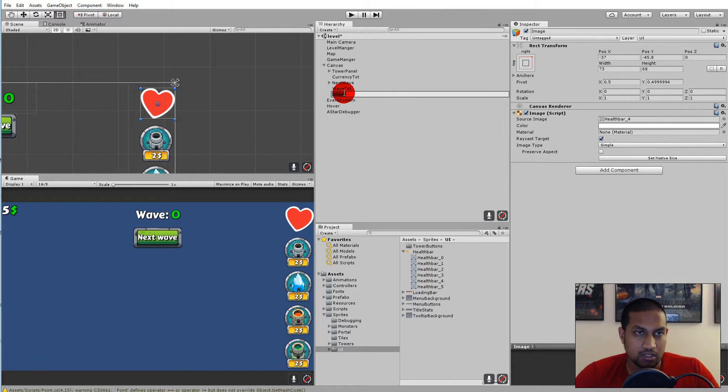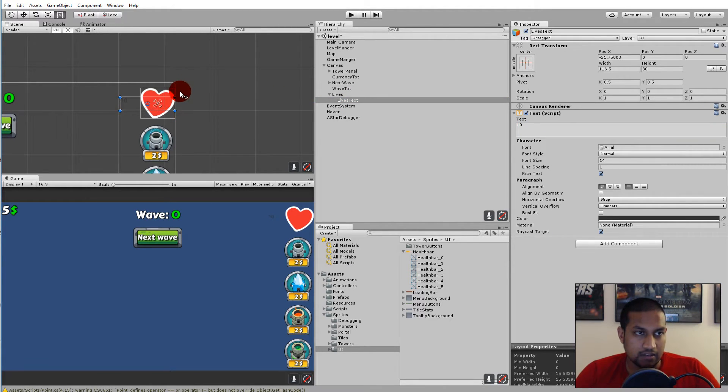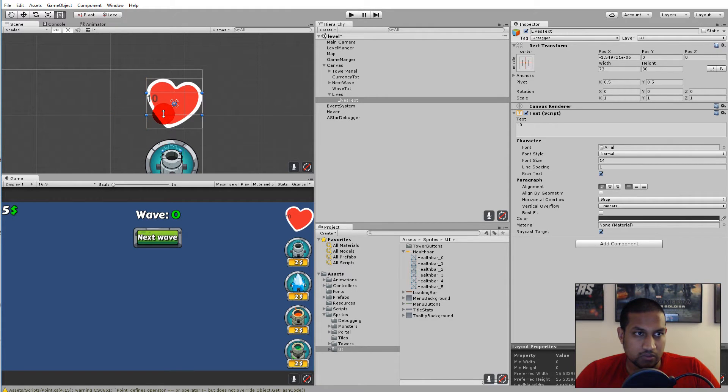Select the image and rename it to 'lives'. Then right click on it, go to UI, select text, and name it 'lives text'. It needs to have some text — let's say 10 lives to start. We will change this from code later, but for now it's nice to have a real number so we can see how it looks. Select the lives text and make the text box the same size as the heart frame.